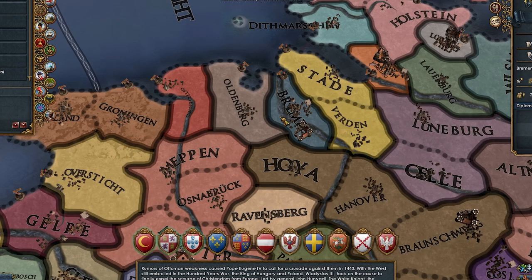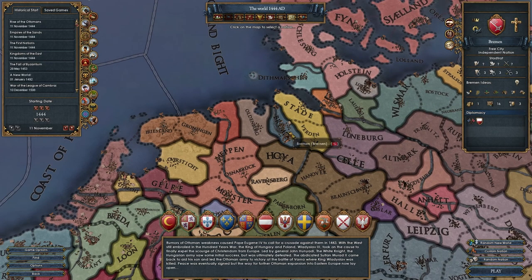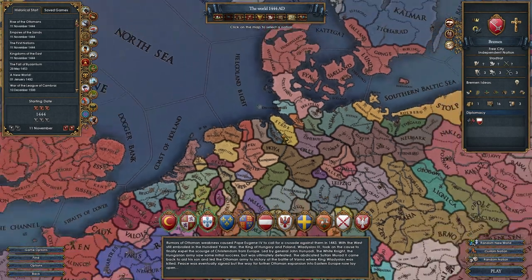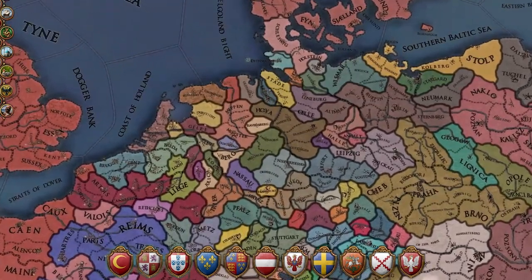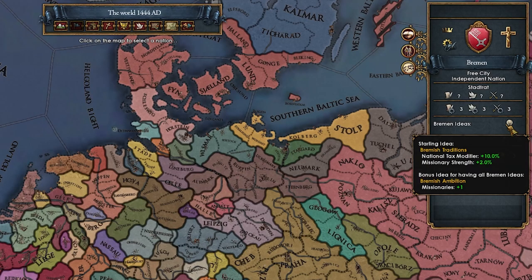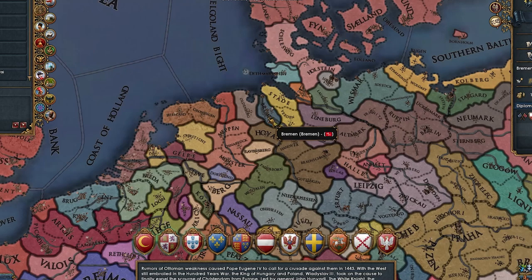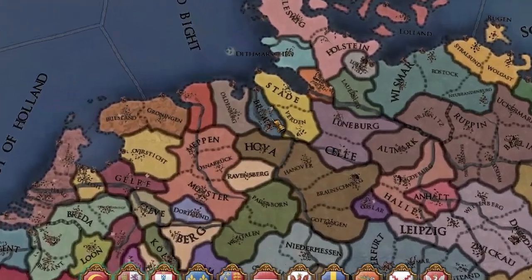Now Bremen and Verden actually share the same ideas — Bremen ideas — but B comes before V and they are named after Bremen, so that's why we're doing this for Bremen instead of Verden. Either way, Bremen is a nation located in the HRE in Northern Germany. It's part of the Hanseatic League and we are a free city in the empire. Bremen has some pretty good national ideas, mainly focusing on making money and trade while also focusing on some religious stuff. It's definitely not a nation that's played very often — Hamburg, Lubeck and some other trade cities are definitely more popular free city picks — but nevertheless here we are with Bremen.